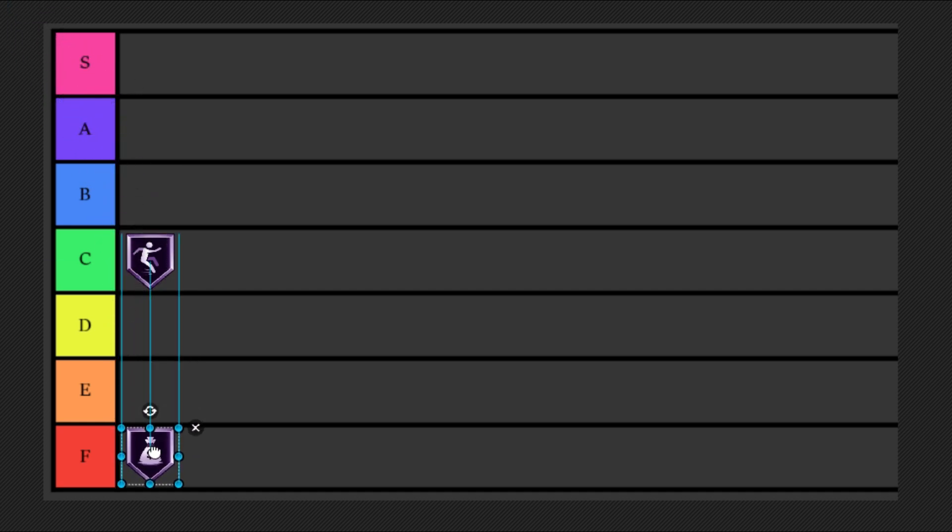Next up is Bailout, and I'm putting it all the way down to F tier. You can make bailout passes pretty easily without the Bailout badge this year, so I honestly don't see any purpose for it at all. Unless you have a super low pass accuracy — but if you do, you probably won't have enough badges to put this on anyway. This isn't like 2K20 where bailout passes automatically go out of bounds. Basically every other playmaking badge is better than this one.